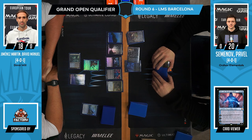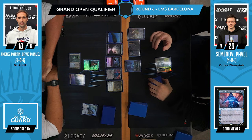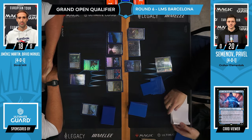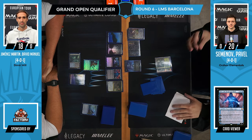First turn you play Jace, go plus 1, that Grief is 0 power. Now Jace is on 6 counters. Next turn you can mill 18 cards from your opponent's deck. If you combine that with cards like Archive Trap, we're looking at a pretty quick clock from the Dimir Mill deck.